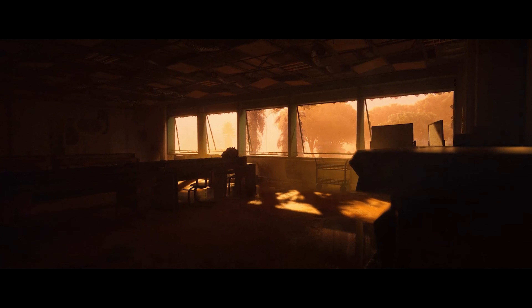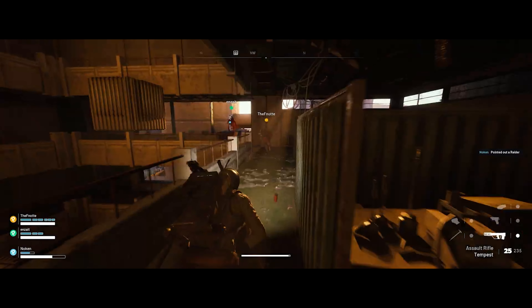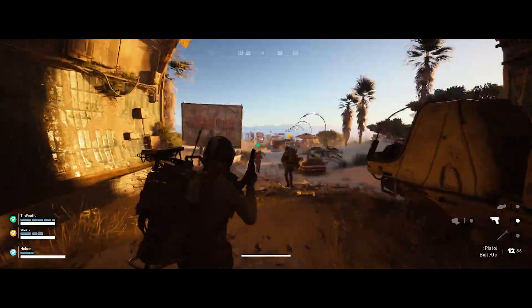Then we move to the interior of some sort of industrial building — the lighting here is fantastic, it's probably not far off having to use a flashlight inside. In the middle here looks like some sort of backpack so that might be part of the loot we'll see. And I'm sure the easter egg hunters amongst you will be getting PTSD from seeing a whiteboard with some writing on it here on the right. The trailer then moves from those environment-focused scenes to a rapid sequence of gameplay shots.